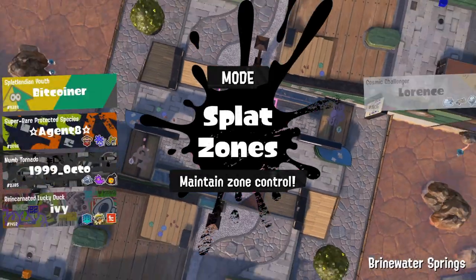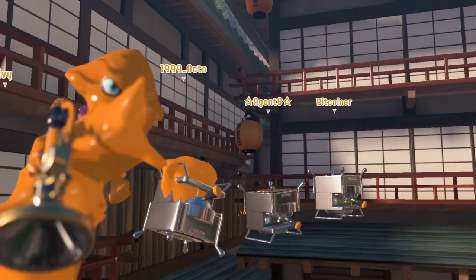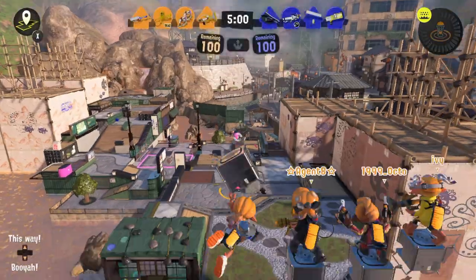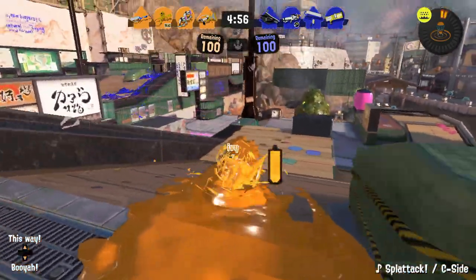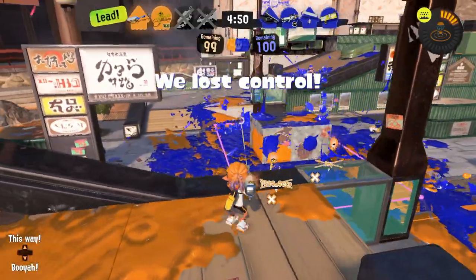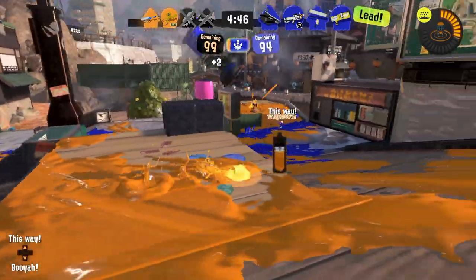Match number two. I think everybody remained from the last match, so we have the same old team. We're at Brinewater this time around. There's an excellent spot on this map where I could dump the Wavebreaker — it would be relatively safe from enemy fire and will cover a great deal of these Splat Zones. We've actually been curbstomped at the beginning of this match. Let's go!